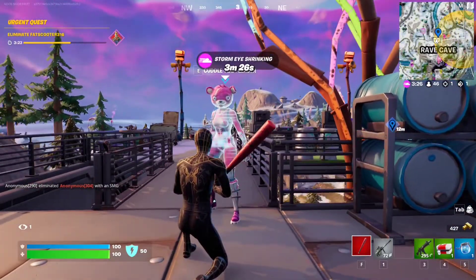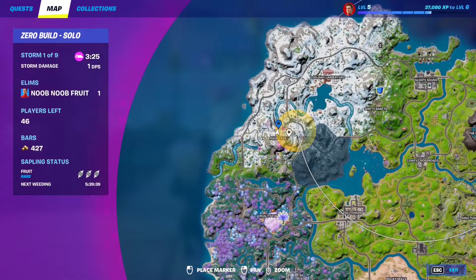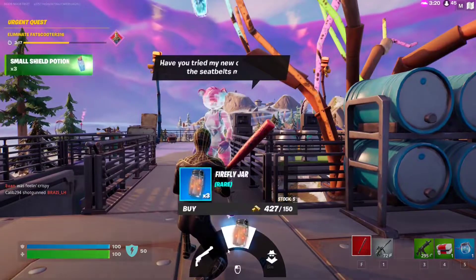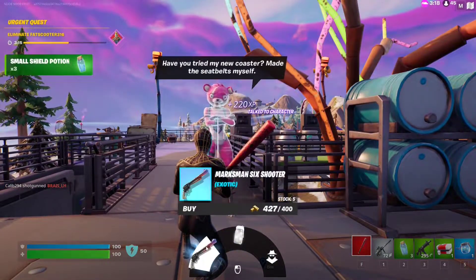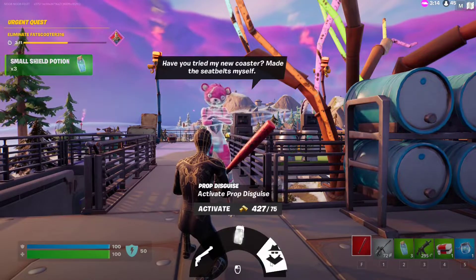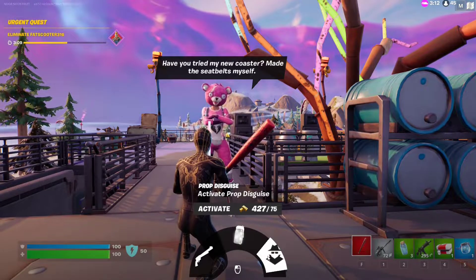If you want to talk to Cuddle Team Leader, you need to make your way to this spot right here, right behind Raid Cave. You'll find Cuddle Team Leader and you can talk to them. You can get an exotic marksman's extruder, you can get a firefly jar for quests, and you can activate a prop disguise — that is really cool.